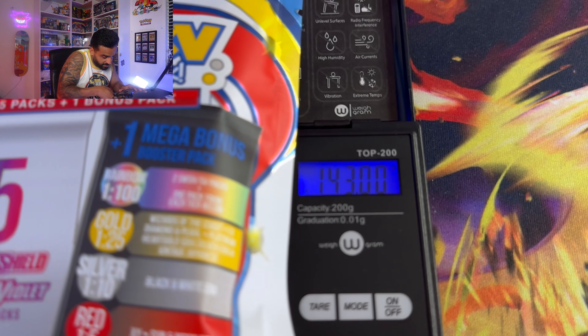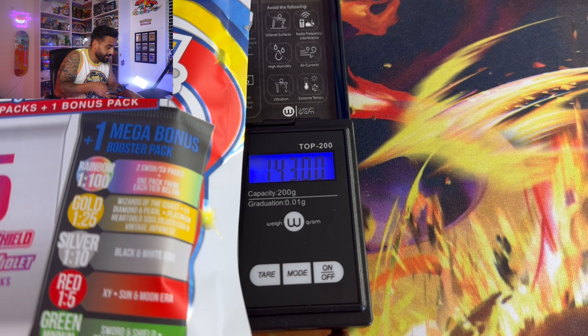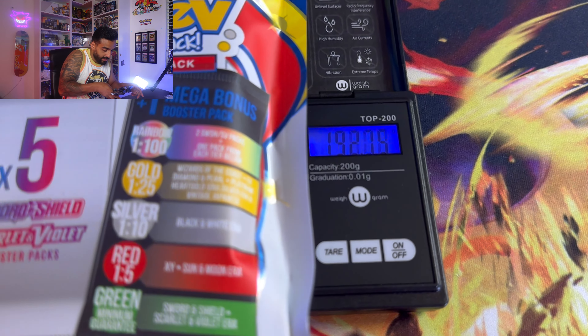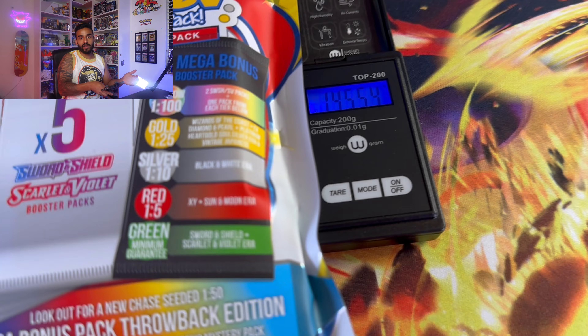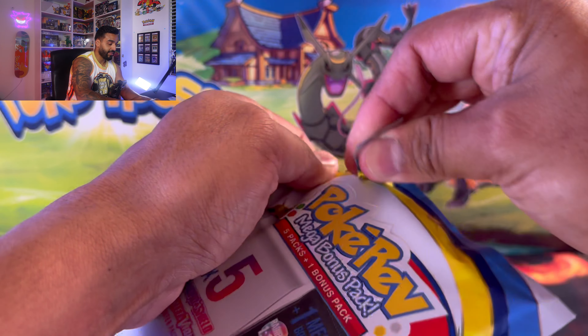We got this Mega Bonus Mystery Pack that weighs 143 grams, and then we have this other one which weighs 145.5 — so it's about 2.5 grams more in weight. Usually in the older packs you're able to weigh them, but let's find out. Let's see if there is a difference. This was the heavier one, so I'm going to go ahead and open the lighter one first.